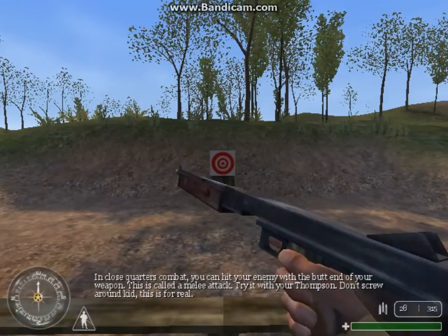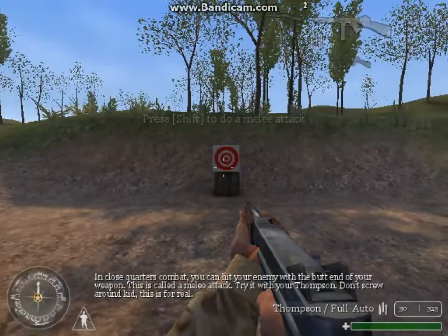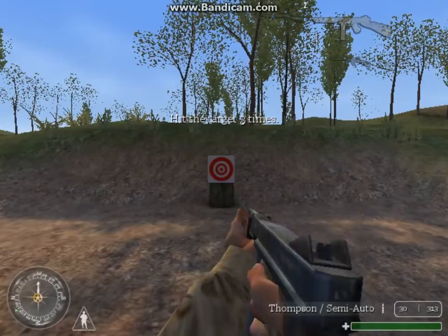In close quarters combat you can hit your enemy with the butt end of your weapon — this is called a melee attack. Try it with your Thompson. Don't screw around, kid, this is for real. Fire three more rounds at your target. The Thompson is semi-auto.